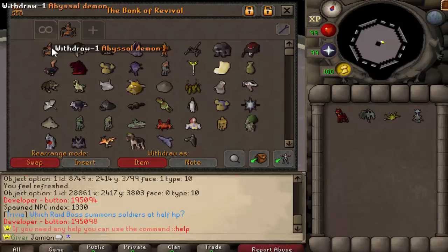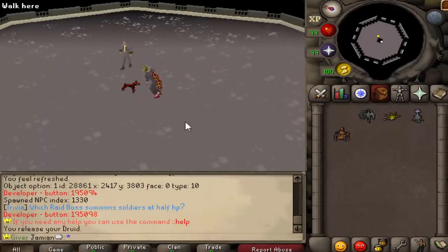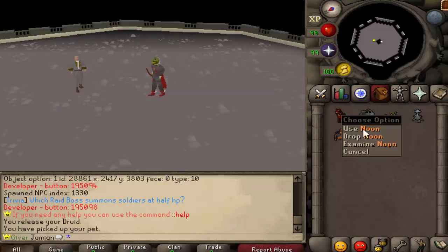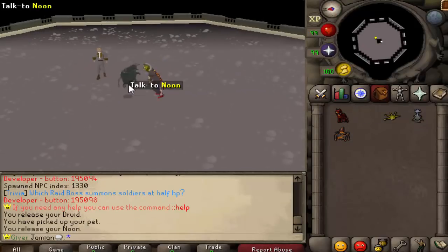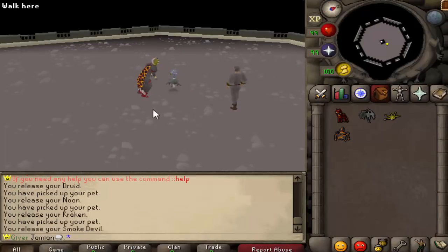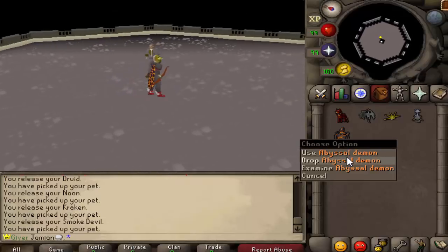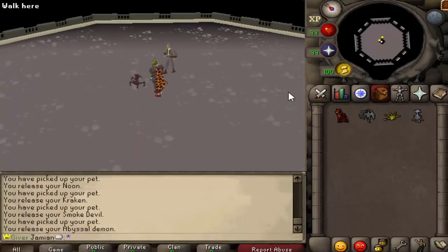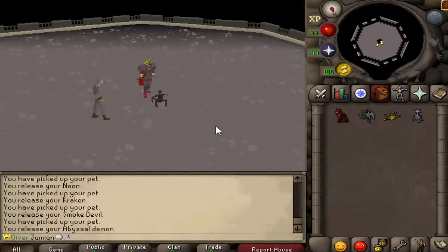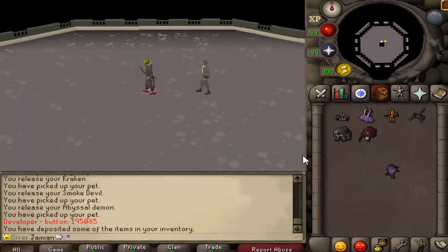Let's get started. These are all of the slayer pets: we have the Cerberus pet, Noon the Grotesque Guardian, the gargoyle pet, Kraken pet. These aren't custom except for the next one — smoke devil. Then here is where I put my little spin on it: I never really liked the Abyssal Orphan. Abyssal demons were always one of the coolest monsters back in the day, everybody wanted a whip, so I changed the Abyssal Sire pet to the demon itself.